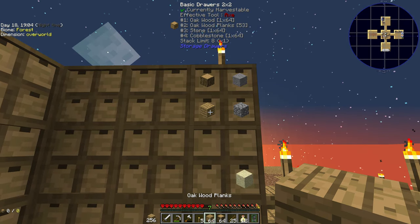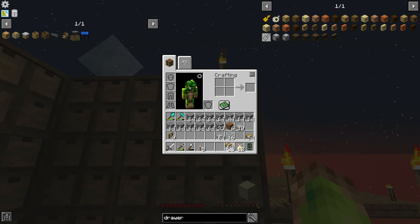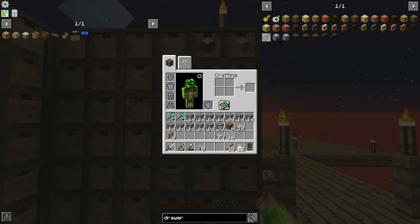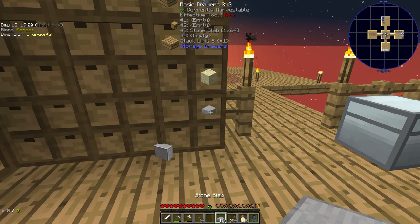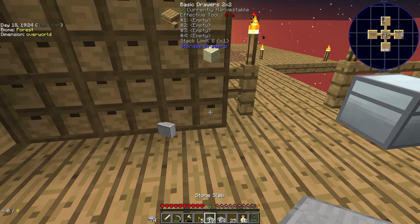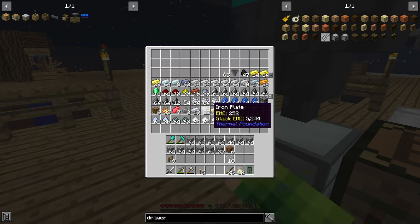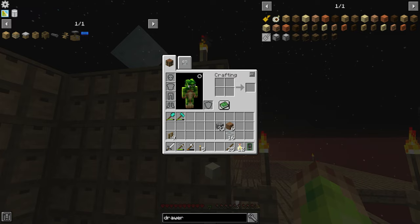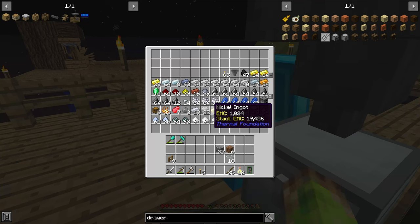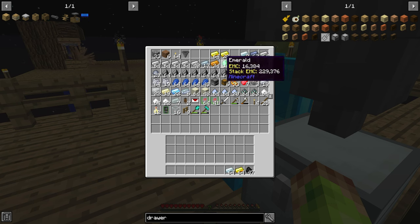Firstly, the whole storage facility in Applied Energistics requires managing channels — you have to have multiple channels for multiple cables, up to eight per cable, and then dense cables that have sixteen. Although it's fun to manage different colored network cables to track what's on each, you don't have that problem with refined storage. As long as it's connected, everything is connected — there's no channel limit at all, just one channel that everything works on.